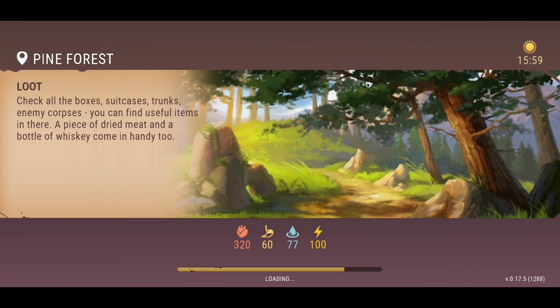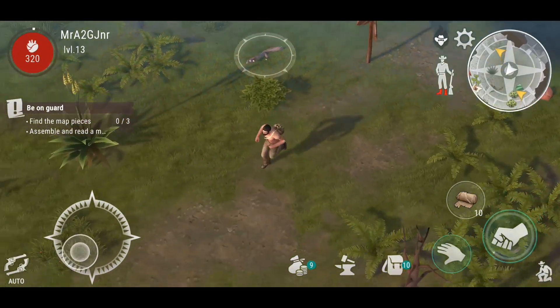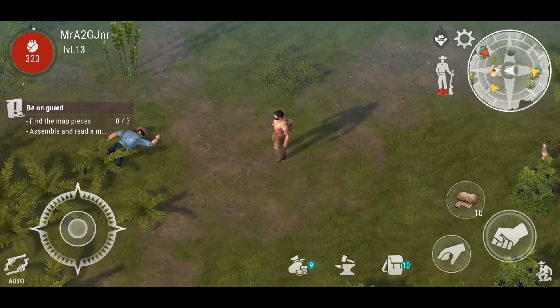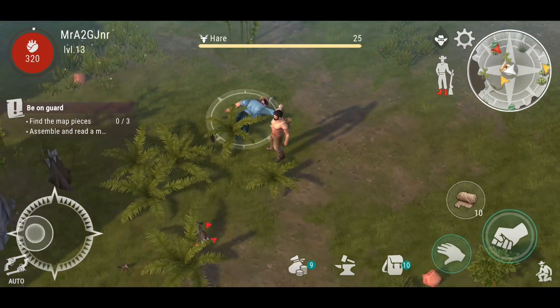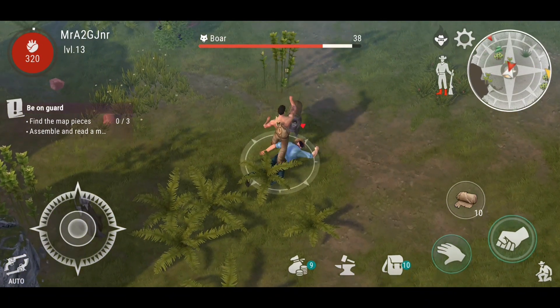Basically what we need to do is just find a few map fragments. Once we load in we'll find all the little bits and pieces, everything that we need and we can get going. As you can see, it's pretty much here on the minimap showing us that there is a lootable map fragment here.